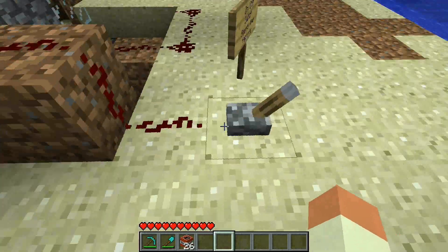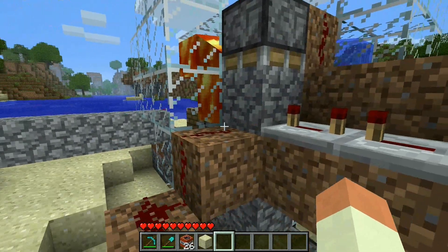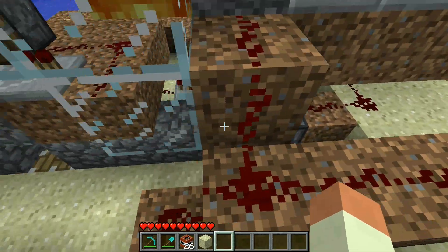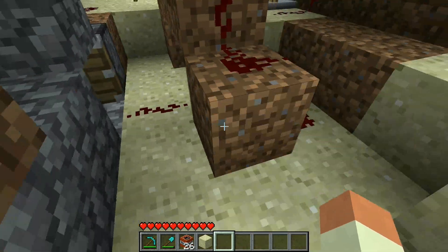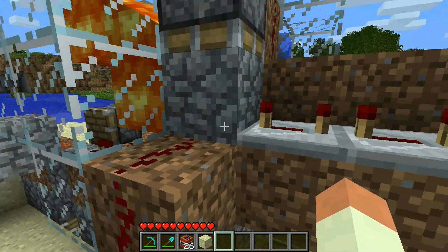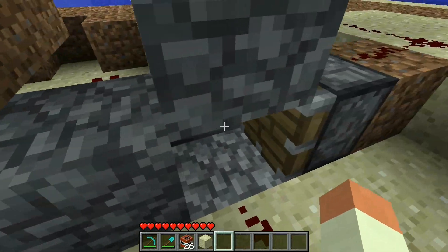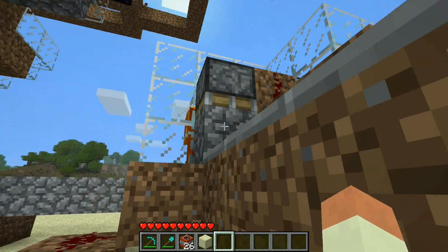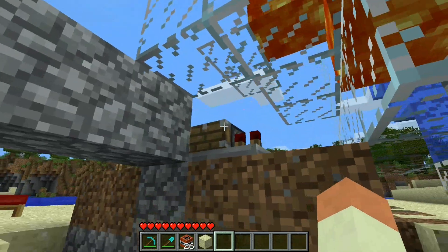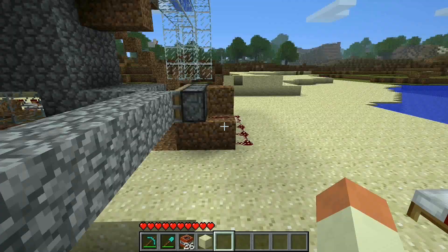Here is the on/off switch which then powers this piston, and these three pistons that rely on the feature of redstone repeaters. When this block is powered, this repeater will take that power, and after this block is pushed down, this piston will automatically push it this way to this piston, and then this piston is set with its own redstone power source and repeater.